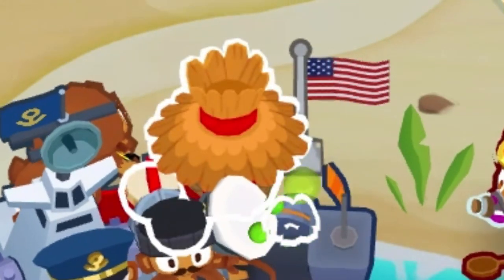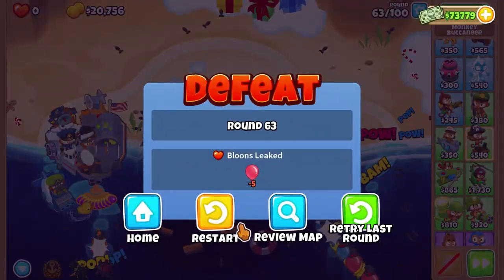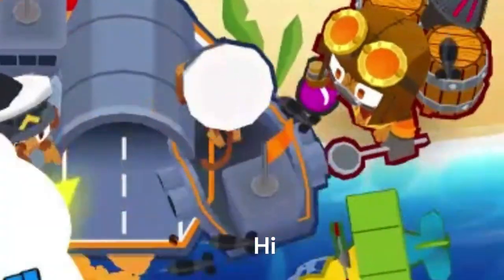We'll buy a 2-2-0 village and alchemist buff our destroyer. I lost a few times trying to find out how to beat round 63 optimally, so I just got another destroyer.